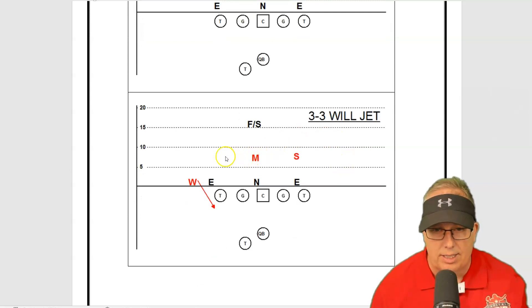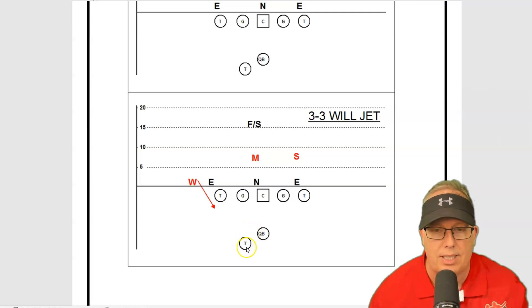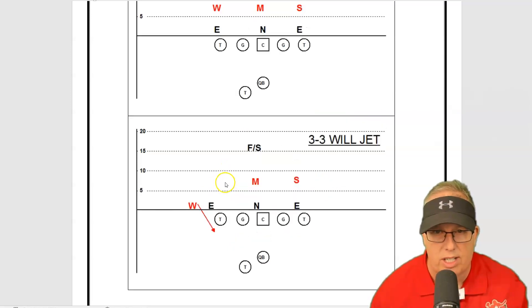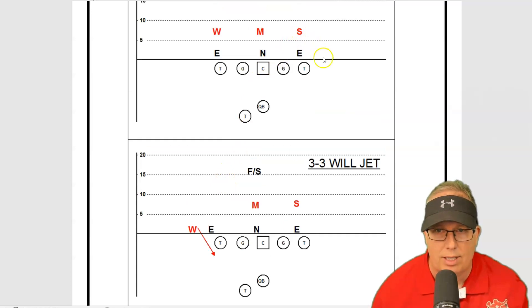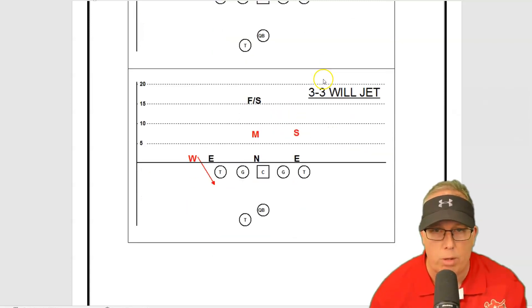33 will jet is when they start off in a stack formation, then walk down and jet the will linebacker. Normally a good defensive coordinator will look at where the tailback is placed and jet the opposite side. In a situation like this, I would walk down to Sam, jet him inside, and have the end come into the B-gap right here to shorten the edge and get pressure on the quarterback.